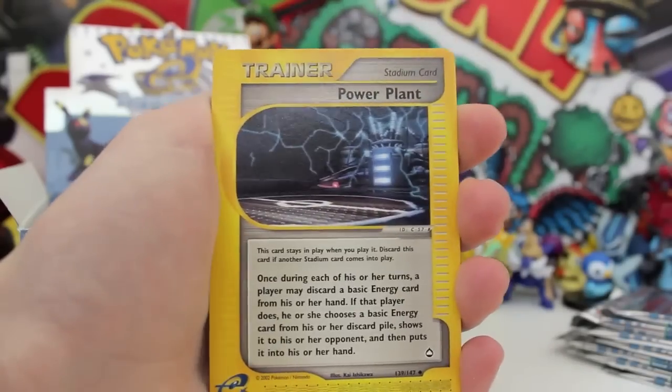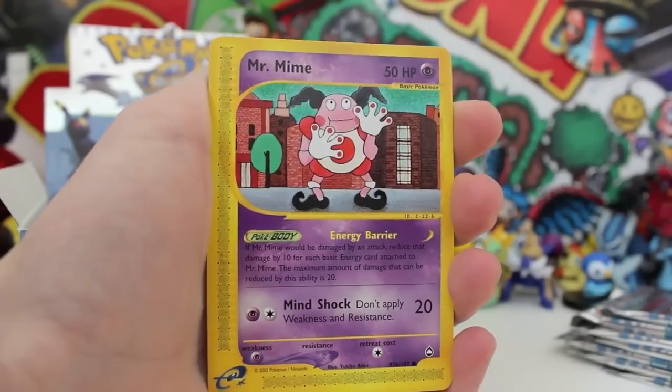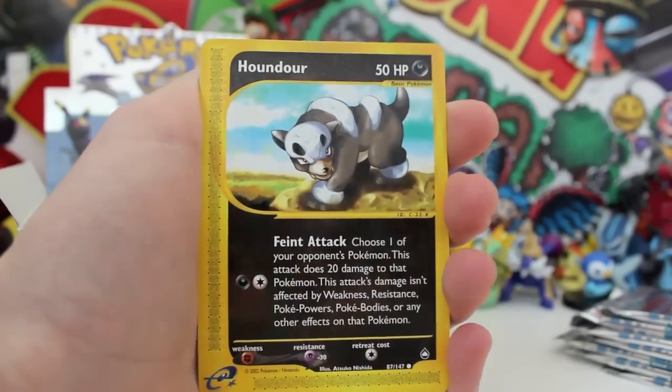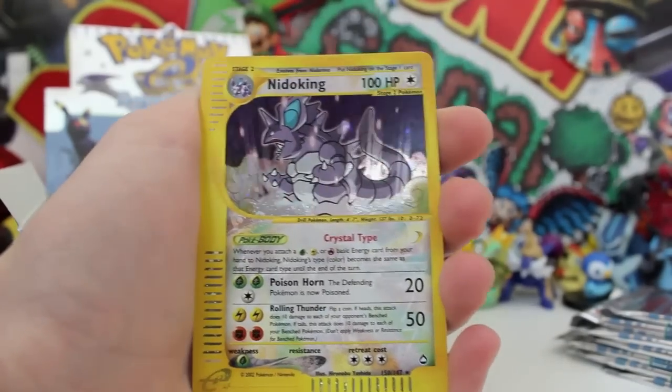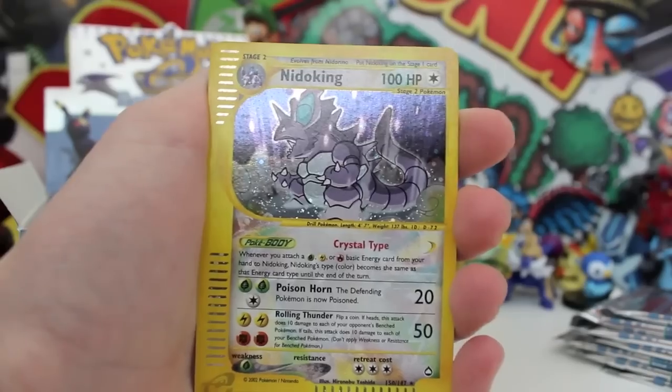We've got a Pokémon Fan Club — another trainer card. Power Plant, good old PP — alliteration. A Chinchow, Mr. Mime doing his thing on the streets. A Houndoom there. Oh! Oh! Oh my god! Holy mac and cheese and meeples! My pants went to Virginia! Oh my god!